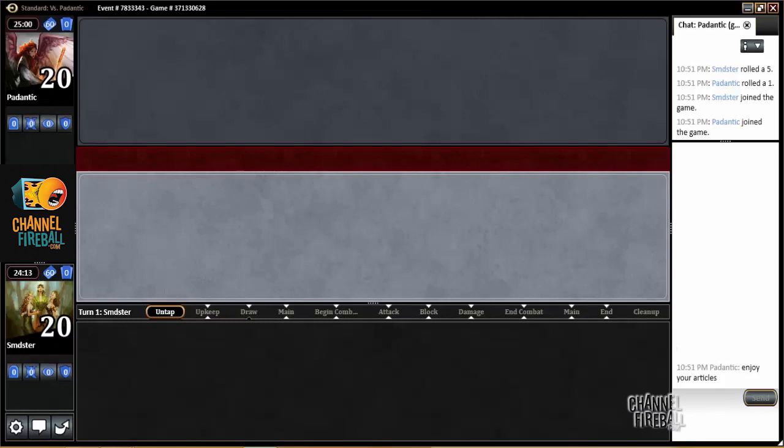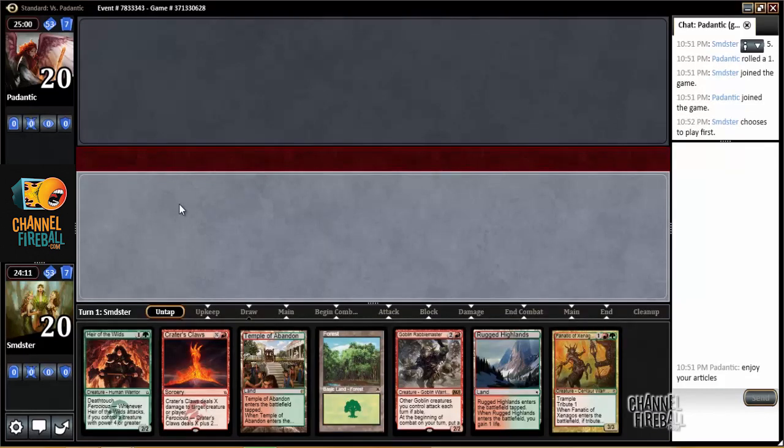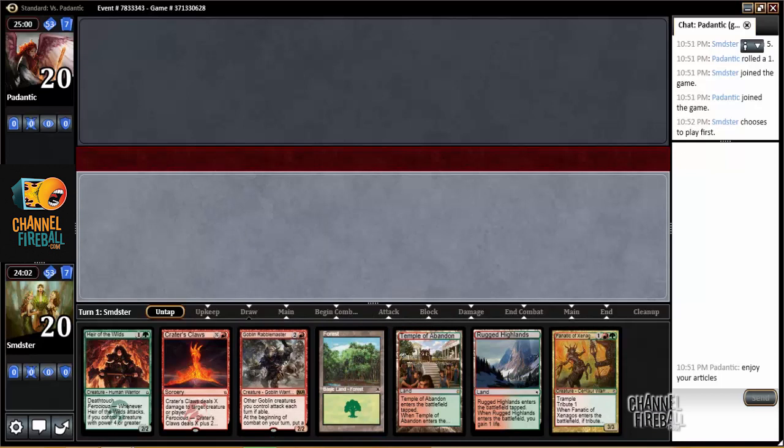Alright, here we are for round four on the play. This hand is acceptable. It has one too many tap lands, but still has a two-drop into three-drop, which is pretty good. So we'll keep it.